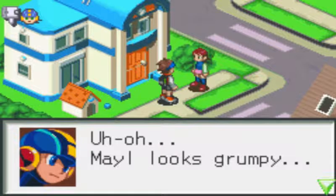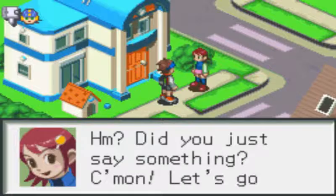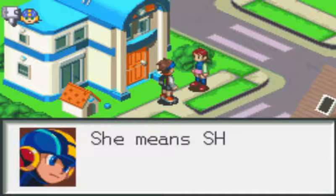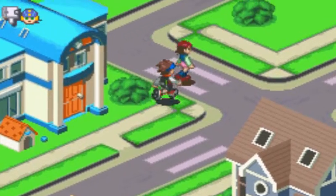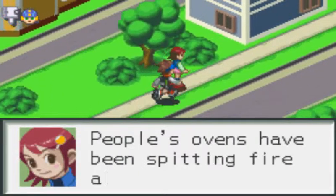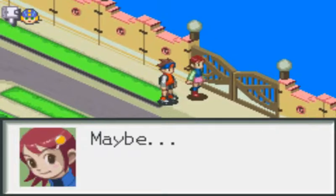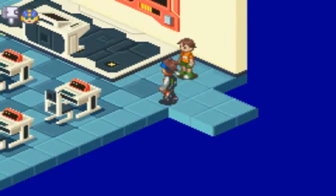'Lan, you're late.' Mayl looks grumpy. 'No one asked you to wait for me.' 'Why do we always have to walk to school together?' 'Because we've always got so much to talk about.' She means she's got a lot to talk about — you just listen. 'Have you heard about the oven incidents? People's ovens have been spitting fire all of a sudden.' 'I bet it's another WWW virus on the loose.' 'You're just imagining things.' Well, here we are — let's get to class. Oh hey, we're in class.